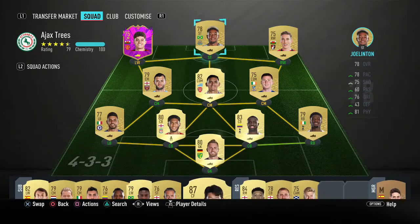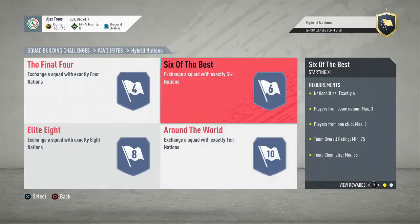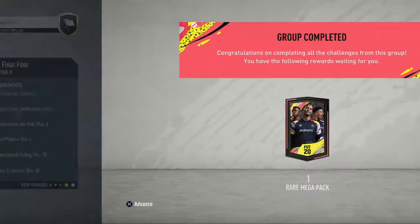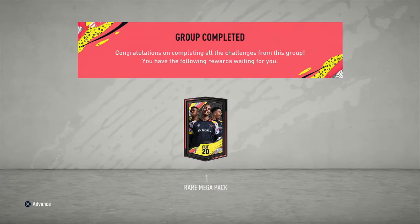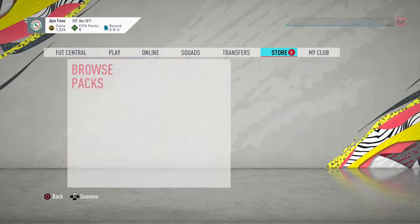This is what the team is looking like now. We'll put Son in after we've done the Newcastle part of the Trossard objective. Now let's get into an SBC - we're going to do the Hybrid Nations. Not sure if we're going to be able to complete all of it, but we'll see how much we can do and hopefully make a profit from the packs. Just like that we have completed the SBC and now have five packs to open.